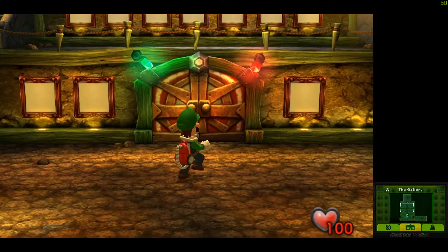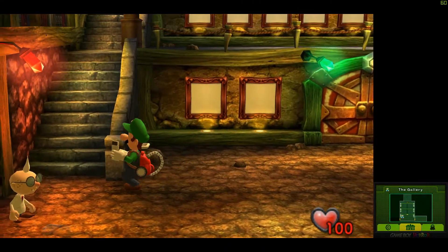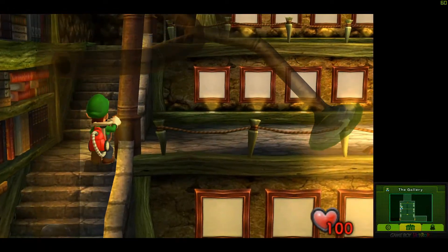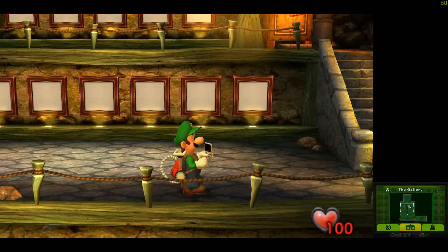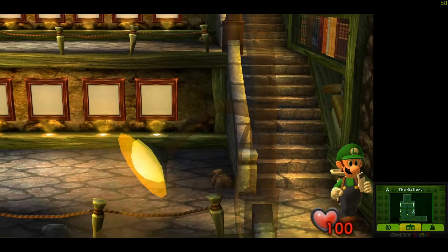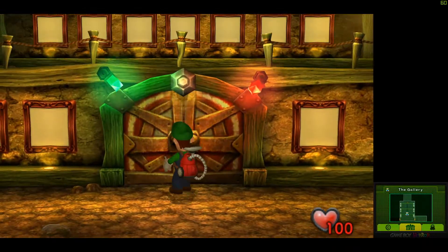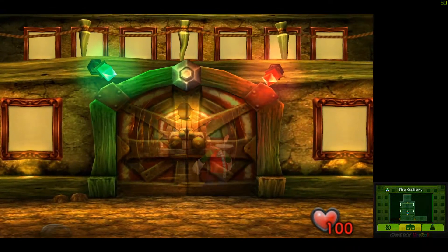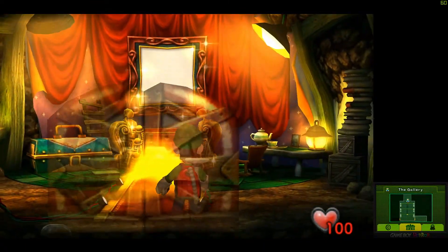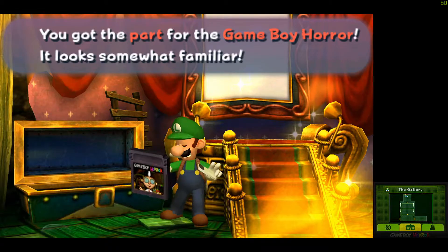So this is very different — if you've never played this version, this will be completely new. This is how the portraits are arranged now. Some people don't like the change; you used to have to walk down hallways. I like this better because I can see them all at once instead of having to keep opening doors. You do have to go down this hallway to get to the King Boo one. We got our Game Boy Horror cartridge.